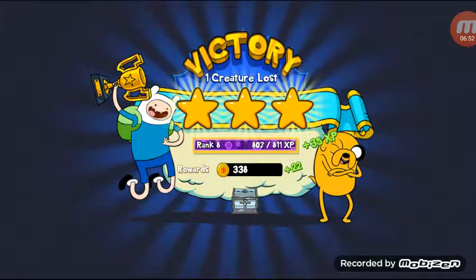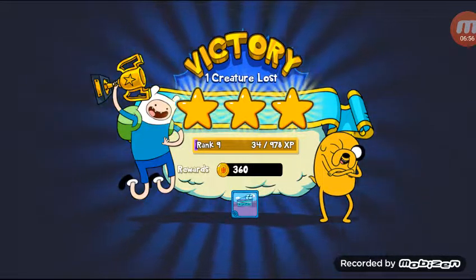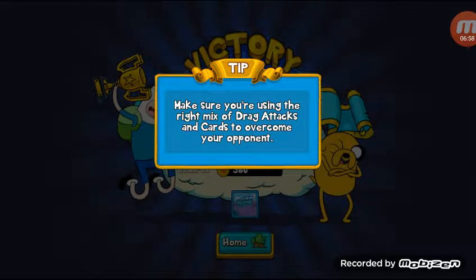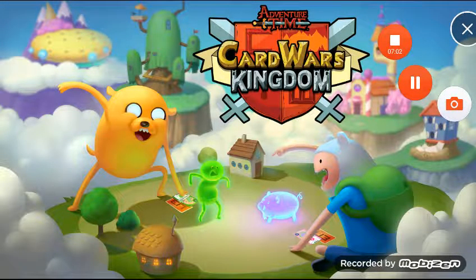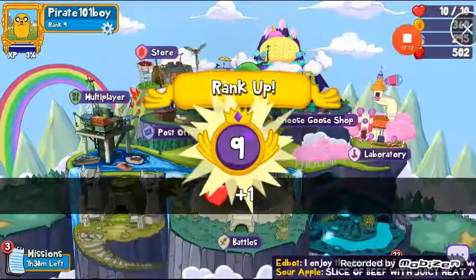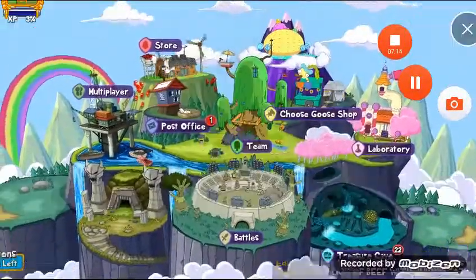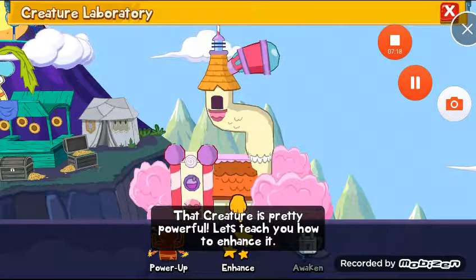I won! One creature lost, ranked nine, I got 360 gold. Okay guys, this is going to end part one of the video — sorry it's a little short. The next battle is going to be team two, and maybe one with Finn if I have time. Hope you guys watch out for the next part — see you in the next part!